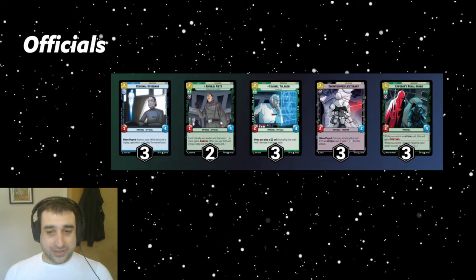Because we're playing so many of these dinky officials, we're playing the full set of three Snow Trooper Lieutenants to turn them into actual units. We need to be able to do three damage a lot of the time to kill things like Battlefield Marine, Echo Base Defender, Sabine unit. We can't just have these guys be 1/4s all game, so we're playing the full set of Lieutenants. They're really good with Vader the unit later.